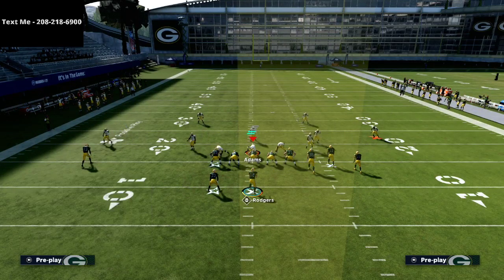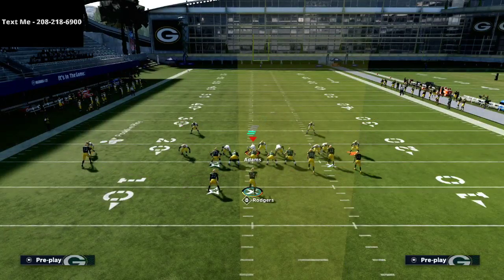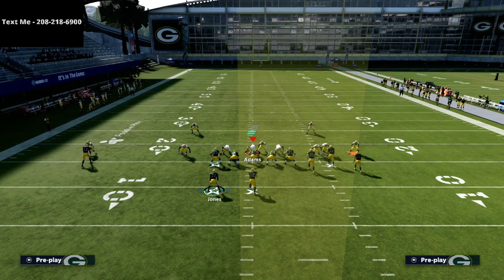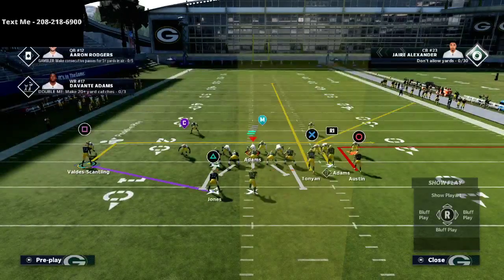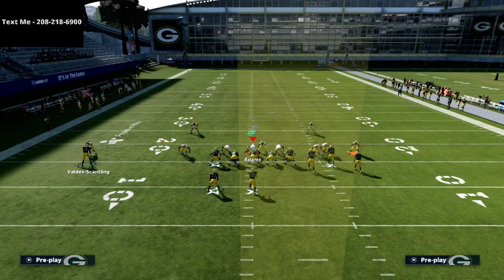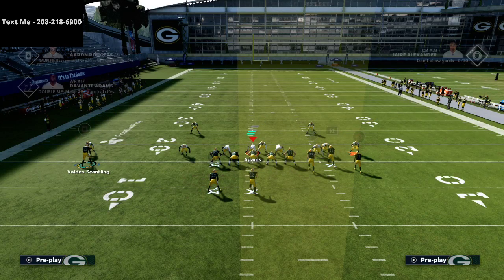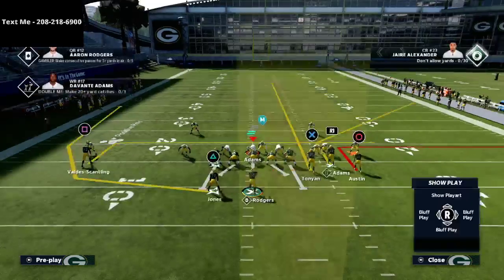So we're going to make a very slight adjustment that makes a big difference. We're going to put the R1 receiver on a corner route and smart route him. We'll put the circle receiver Tavon Austin on an out route, put the square or X receiver Robert Tunyon on a streak, and on the backside put Valdes-Scantling on an in route, then take the running back — the triangle receiver Jones — on a wheel route.